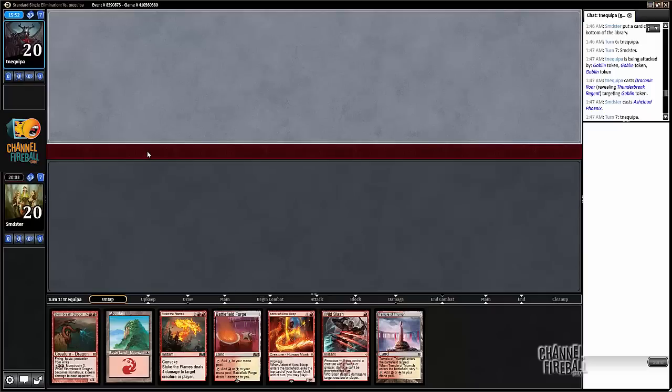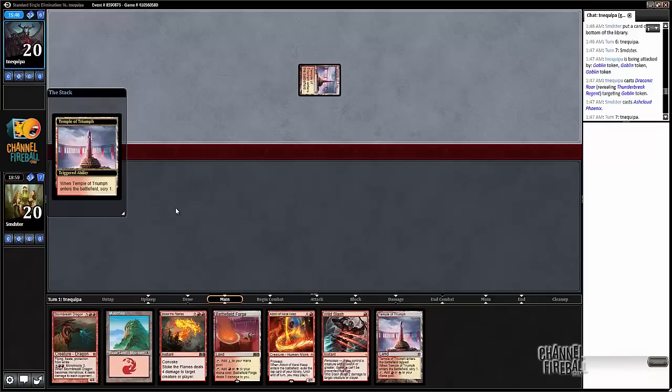Alright, here we are for game three — we're on the draw. Our hand is very good I think. We have protection against Rabble Master, Storm Breath, and yeah, we have all of our bases covered, and we have a little bit of card advantage to boot.